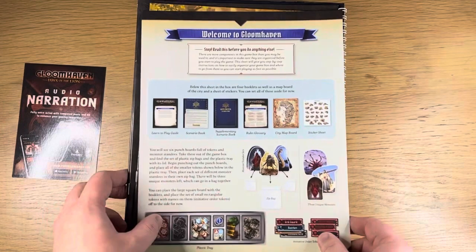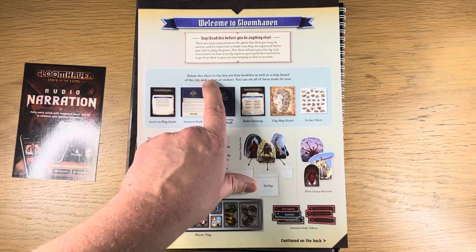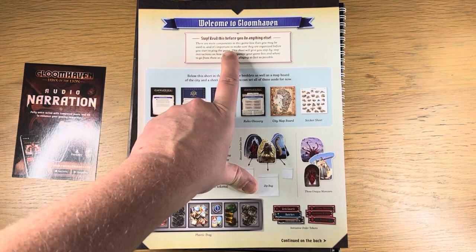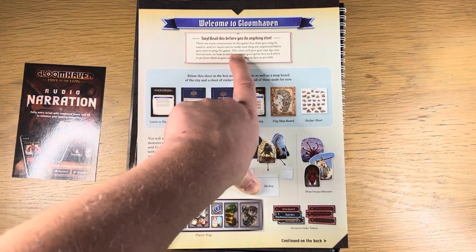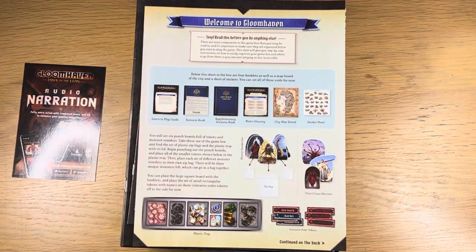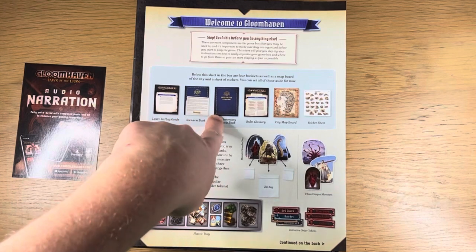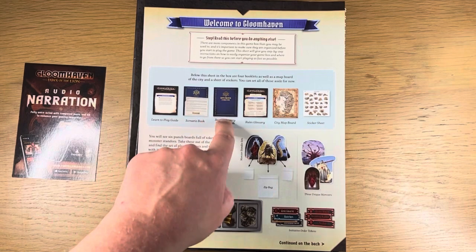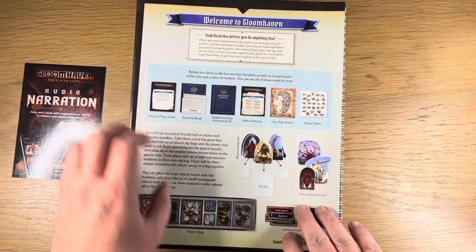Welcome to Gloomhaven — stop, read this before you do anything else. There are more components in this game box than you may be used to, and it's important to make sure they're organized before you start to play. This sheet gives you step-by-step instructions on how to easily organize your game so you can start playing as fast as possible. I like this a lot because I believe there was a version of it in the original Gloomhaven, but it left a little bit to be decided. This is very good.